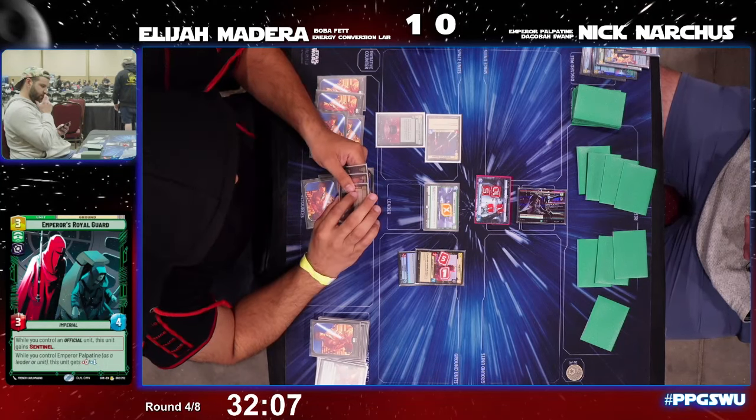Overwhelming Barrage comes down, giving Greedo an additional plus two, plus two for the turn, and takes the Royal Guard off the board. Greedo is now a 5/3 for the turn. Does Nick have an immediate answer? Another copy of Vigilance for Nick — that's going to defeat Greedo. The trigger off Greedo deals two damage to Ularen, but another five damage is healed off Nick's base.